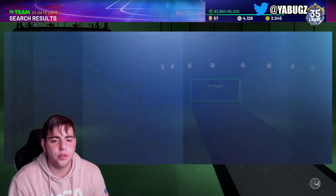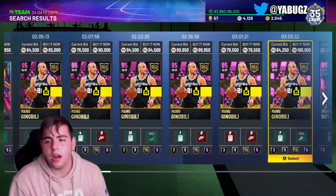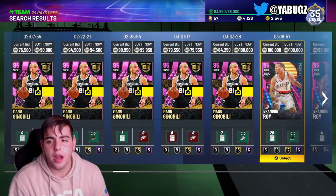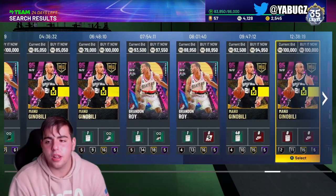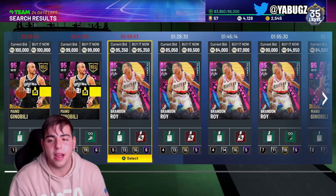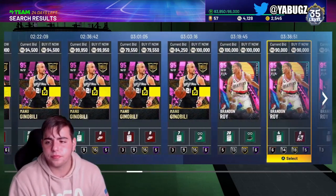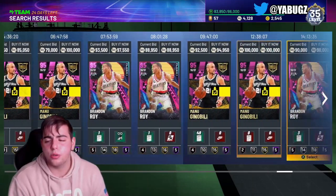Here's another snipe filter — shooting guard Pink Diamond. Why do I like this snipe filter? You can find Manu Ginobili's for very, very cheap and then end up selling him later in the week for a way larger price. You also never know if a T-Max is going to pop up on this filter. Another filter I enjoy is shooting guards, and we're going to show you the budget baller filter.